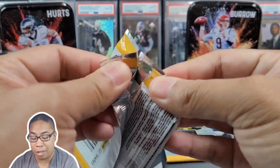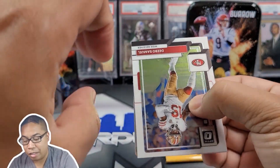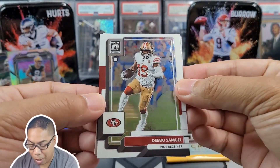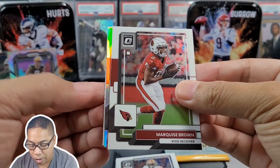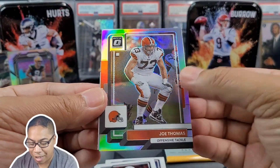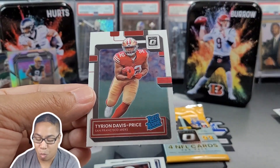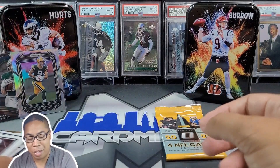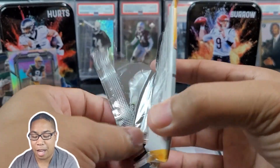Brock Purdy hunting once again for downtown — 2022 Optic. We got Deebo, Marquise Brown. It's red — could we get a rated rookie? Joe Thomas and TDP, the 49ers, but right team, wrong person. I was kind of spooked — did we get an auto? Last pack, mojo time! Let's see if Joey B could put up a fight.